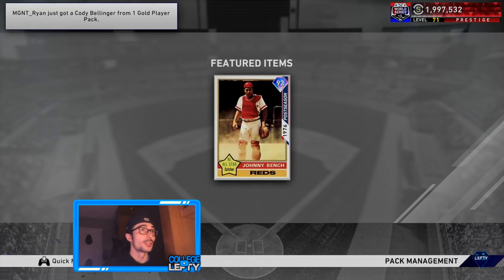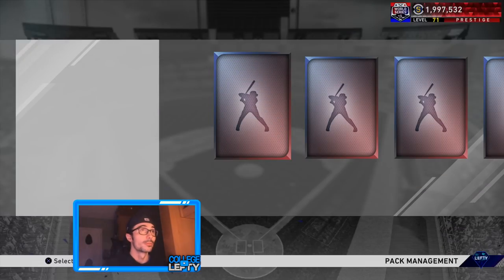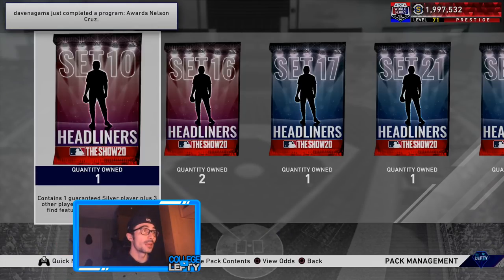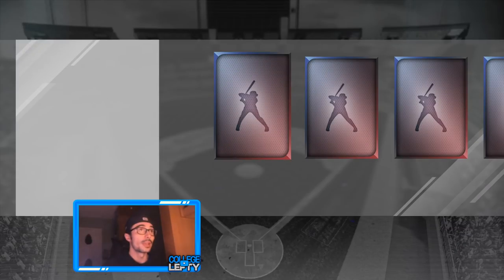Set 4 featuring Johnny Bench — this card was going for a little bit earlier in the year. Silver though — that's exactly what I was expecting. Set 10, Miguel Cabrera. I recently pulled a Miguel Cabrera but I don't think it was out of a Set 10 pack. Nope — a couple silvers.